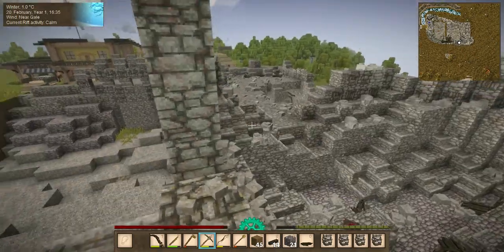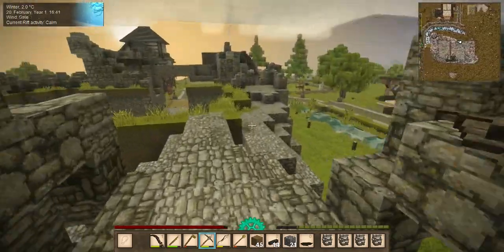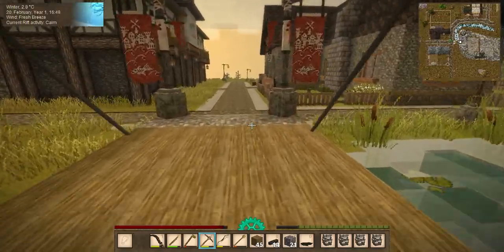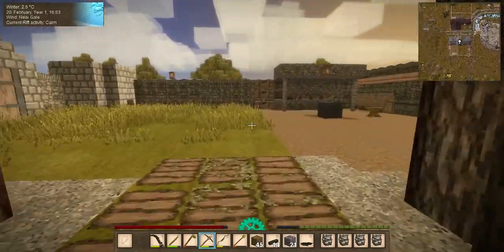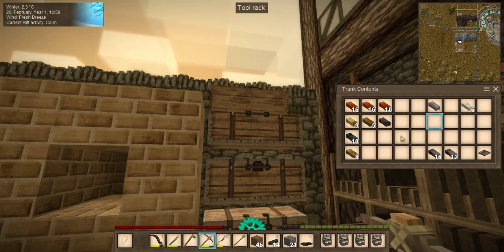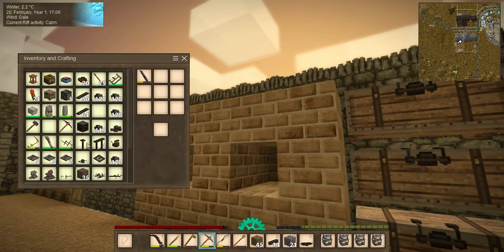That brings us back to here. We're basically above where I was. Ruined bucket - and that brings me over to here. That gave us a lot of replacement materials. I've been doing some work in here - I made a quench tank and I have some stuff set up, ingots and plates.